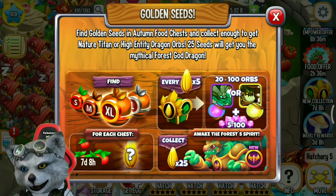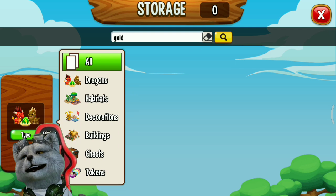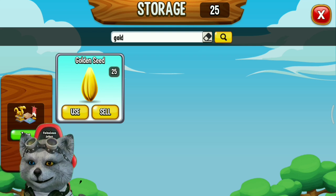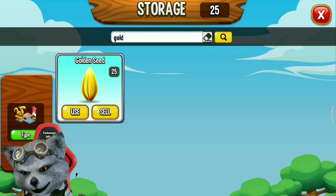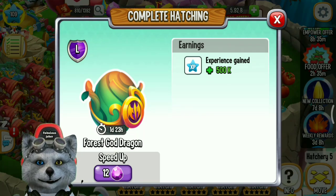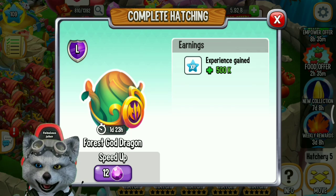If you collect 25 golden sheaths you can get a forest god dragon. In this video I've already collected 25 golden sheaths, which means I can get a free forest god dragon. I'm going to refresh the game and get the forest god dragon. I got this dragon by collecting 25 golden sheaths. You can get it too by collecting golden sheaths from the food chest — every food chest gives you a chance to get one golden sheath.